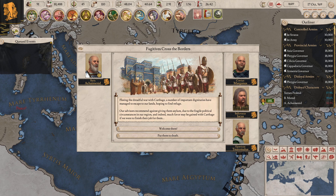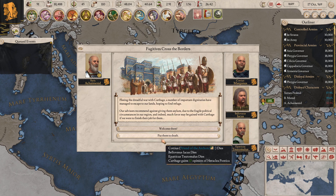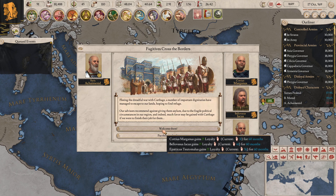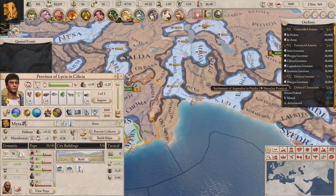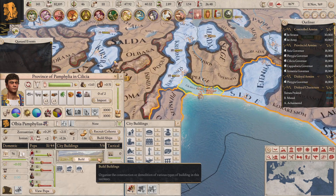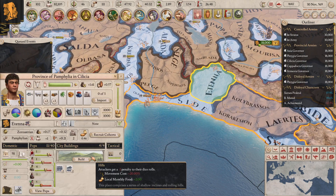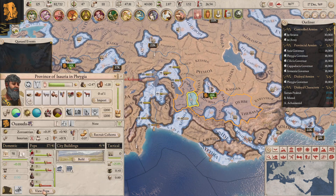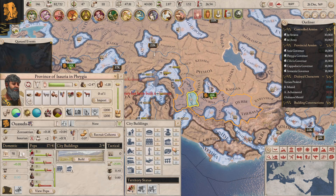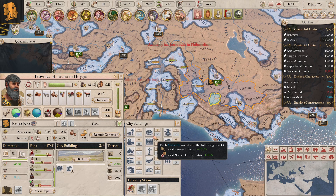Fugitives cross the borders: fleeing the dreadful war with Carthage, a number of important dignitaries have managed to escape to our lands hoping to find refuge. I can either welcome them - there's a really good military commander there - or put them to death in Carthage's opinion. I'm going to welcome them because there are some pretty decent characters in there. You never know what we might be able to do with them. Here I can go for another lib. Here I can get rid of one - go for an academy. Here we can get rid of two temples.